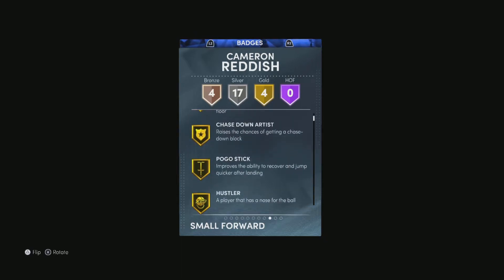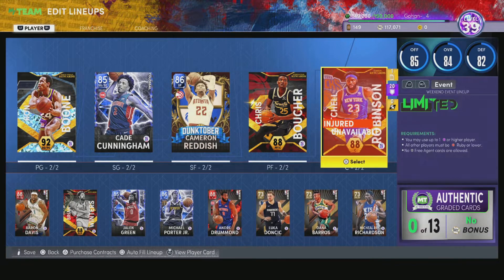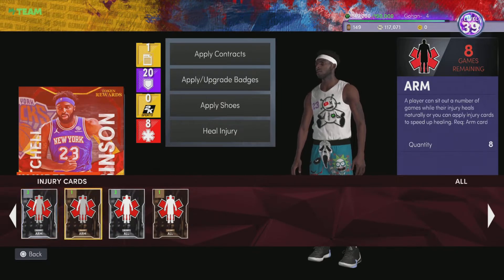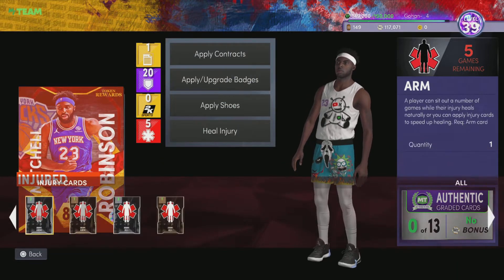At the four I used Chris Boucher — I love this card. He gets a bunch of rebounds, he's a hustle player. This game always gets my player injured though, which I hate, but there's not much you can do about that.